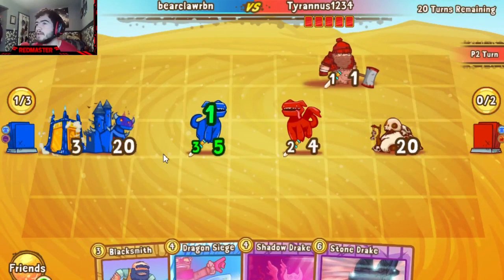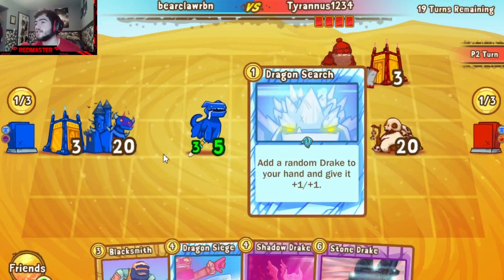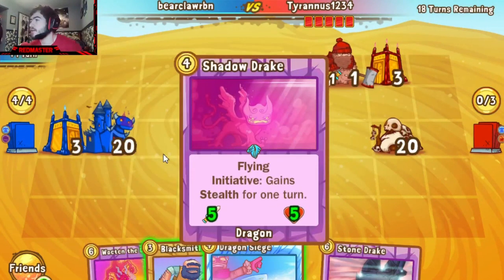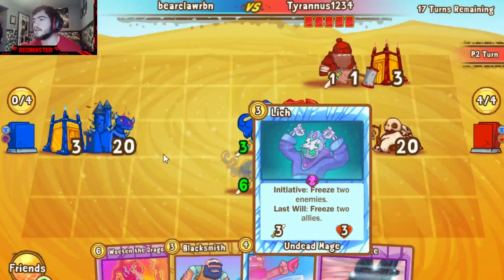Dragon Temple going to be the play for Bearclaw here, setting up a little defensively, not really going to push in all too heavily. Tyrannus actually doing the same, following up with a Dragon Search, getting him a Fire Drake for what I assume is the next turn play. Shadow Drake coming out from Bearclaw — now he's 6-6 thanks to the Dragon Search buff and Dragon Temple buff.